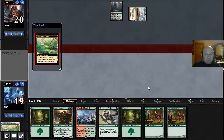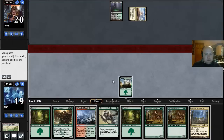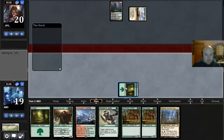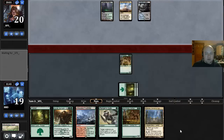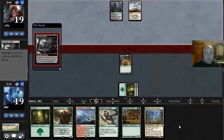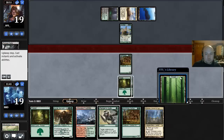Draw a Nykthos, which is not what we wanted to draw, but it is what it is. Jam Swordwise Centaur — oh, I should've fetched again, that was really loose of me. Oh well. Hopefully we draw something gas next turn and it doesn't matter. If our opponent should kill our Swordwise Centaur right now so we can't Guile — but they might just be playing a Courser. Yeah, Courser, and they just have a Forest on top. We drew another Forest, man — draw's not been great.